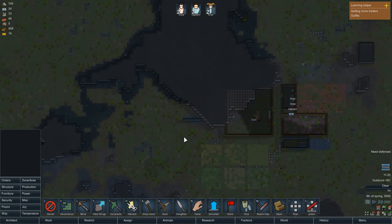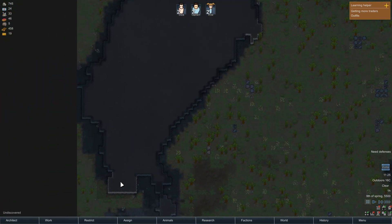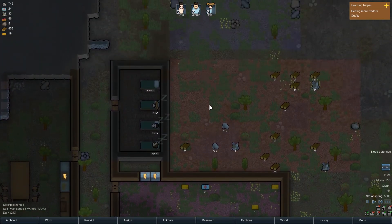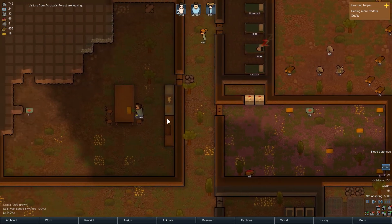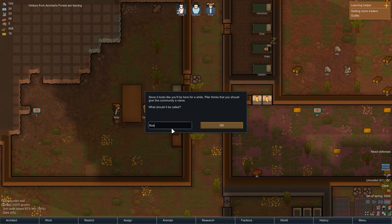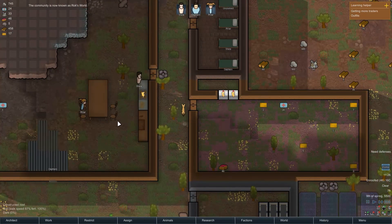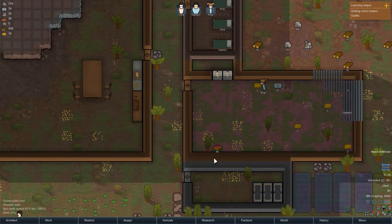We've got plasteel somewhere. Ah, compacted steel — here we are. We'll go to orders, go to mine, and I'll just mine that area to get a little bit more steel. There's much closer steel like right there — that won't make them run quite so far away. Also more steel right here, which is probably a lot safer to get. Steel is not the most of our worries at the moment — we have the technology. We have five steel left.